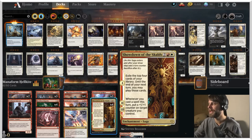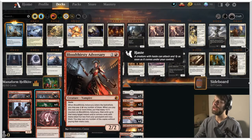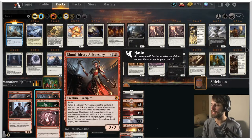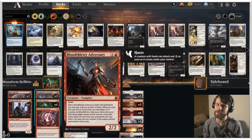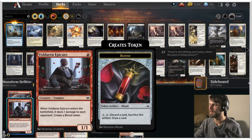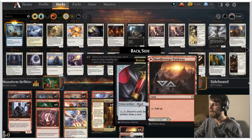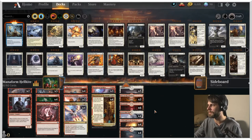Showdown of the Skalds is in here, giving us a little more longevity by exiling cards and allowing us to play them. We've got Reckless Stormseeker — a great way to get in there for some damage very quickly; it gives haste and flips quite nicely. We've got Bloodthirsty Adversary, a really nice way to play extra instants and sorceries for a really big turn. We also have Voldaren Epicure, which deals one damage to each opponent and creates a blood token — quite useful, since we can discard things like Angel Fire Ignition and still have it available thanks to flashback.